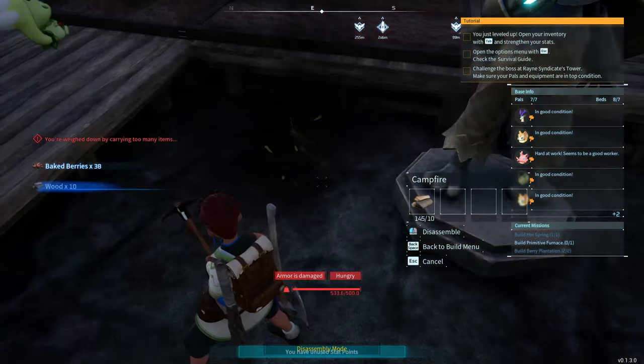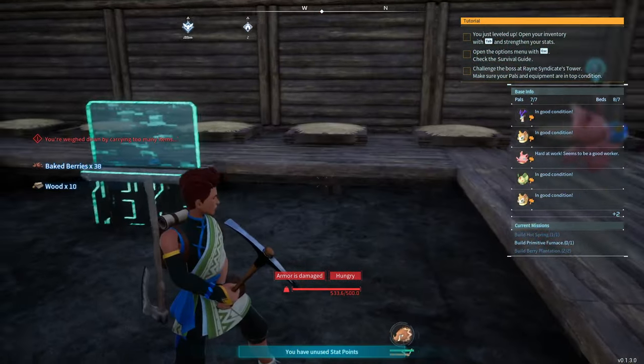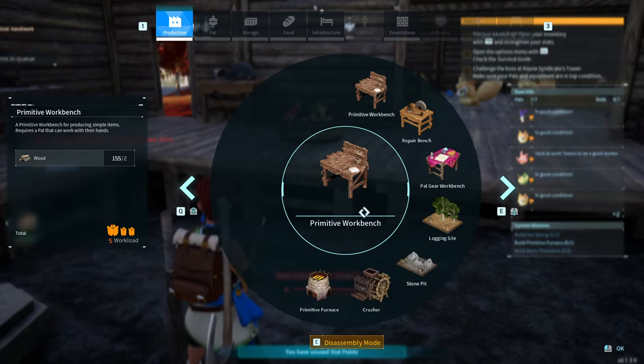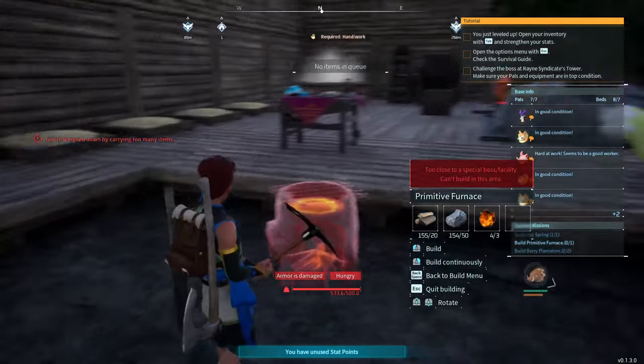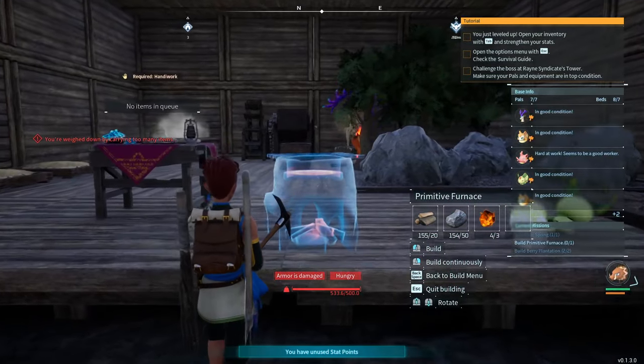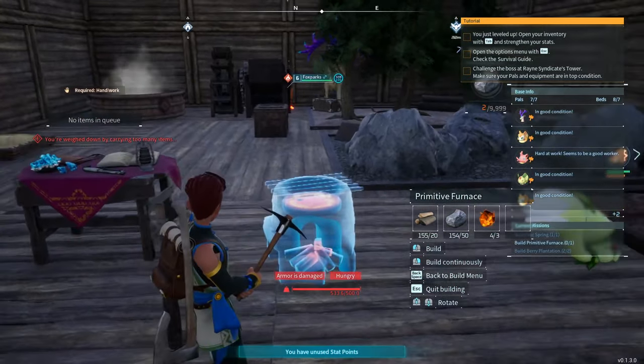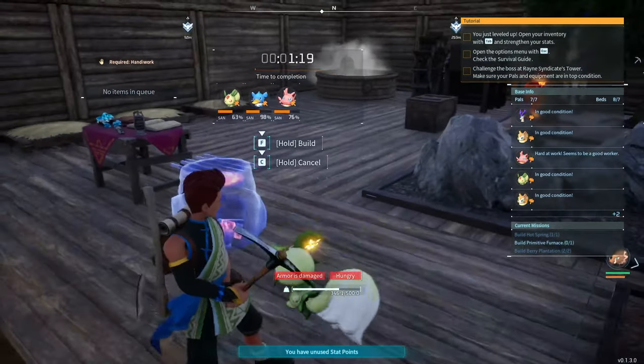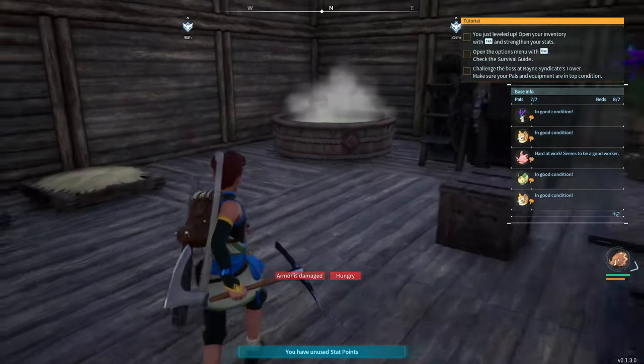It's not a good idea to have it where it is. For now let's just put the furnace down — a good place is here. The spring has been built as well. There's nothing else we need at the moment. Once the furnace is built we'll be able to level up again.